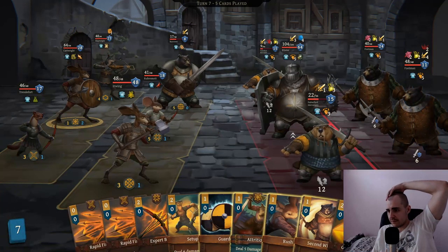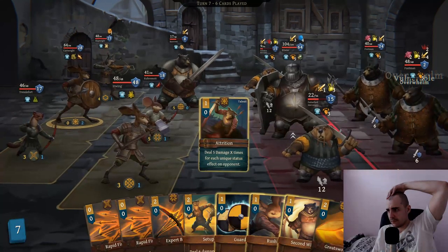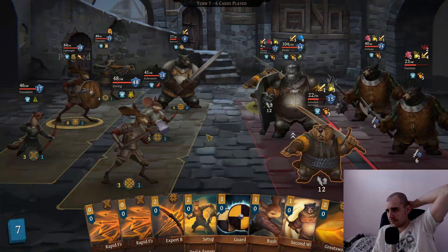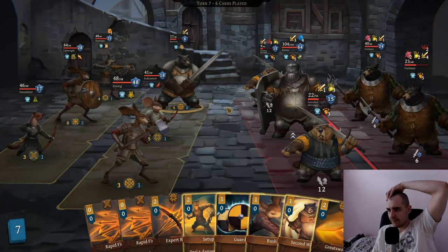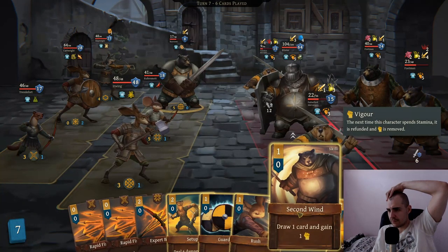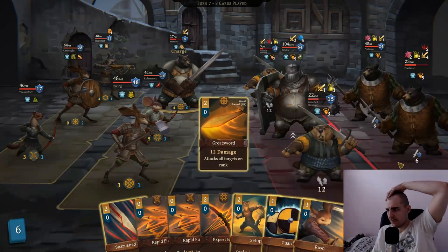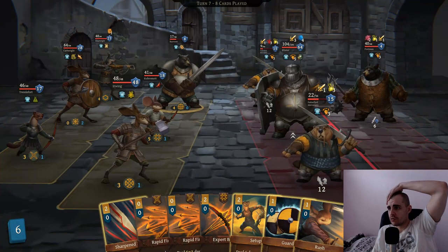I can just do second wind and an expert bow. It's actually not him. Now they both have their expert bows ready. We do have a lot of statuses right now so this should do something. Let's go for the greatsword. Do we have a free swing? We don't. Let's do second wind. 20 damage, 30 damage - even better.